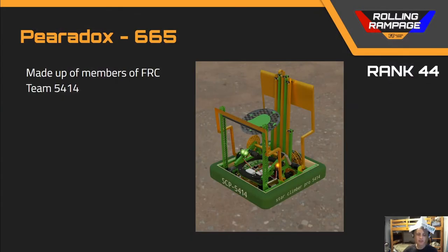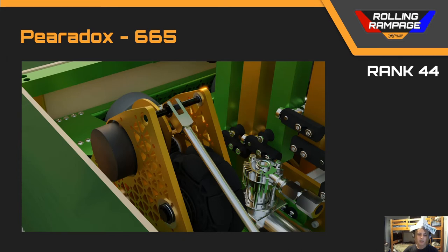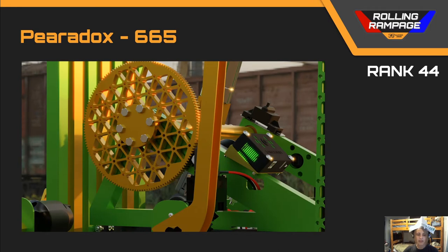Next up we've got team number 665, Paradox, in rank 44. This is a really creative robot and very heavily detailed — lots of wires cabled, everything done — but I just couldn't see it being very effective. They've got a buddy climb system where in the front it doesn't look like they could fit a robot on. For their intake and ball path, there's really no way for the ball to get from the intake to the shooter and then stay in the shooter before being shot. Getting the ball path and the functions of your robot worked out before doing the wires is usually a good thing to do.